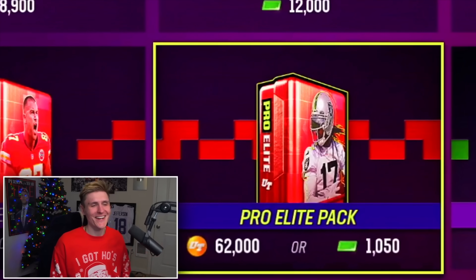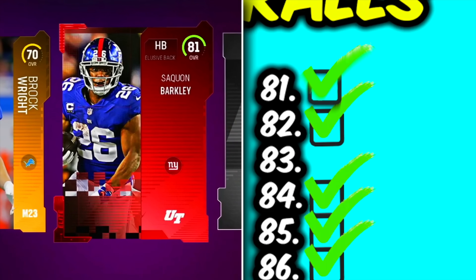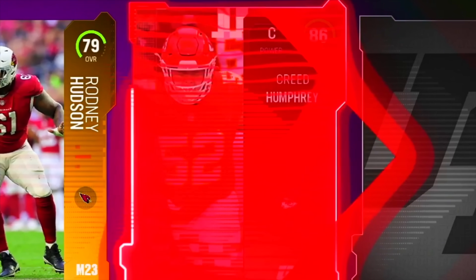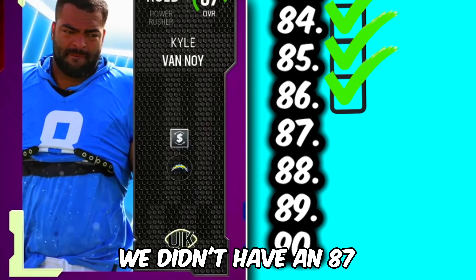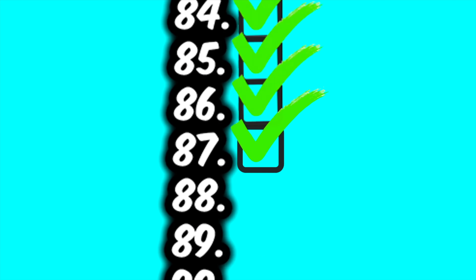Pro elite pack right here — has Davante Adams on the cover. Has to give us Davante Adams, right? Saquon Barkley — I think we already have an 81, but I will still take a Saquon, he's one of my favorite players. Craig Humphrey — we didn't have an 87. My former Patriot friend Kyle Van Noy helps us cross 87 off the board.